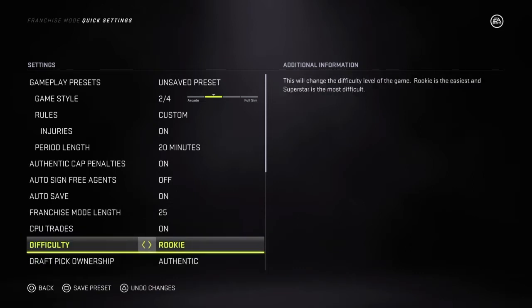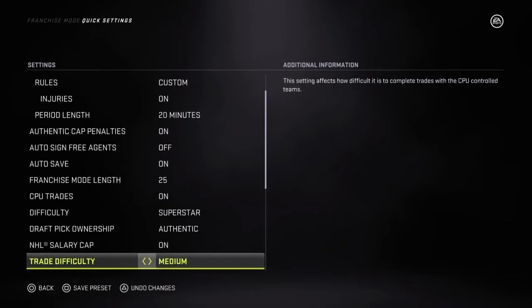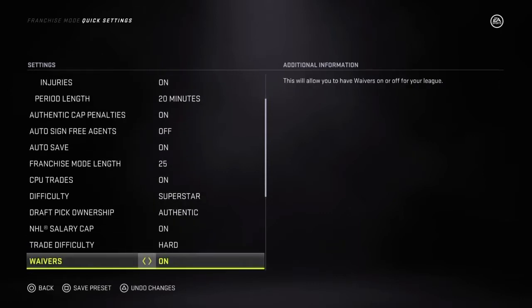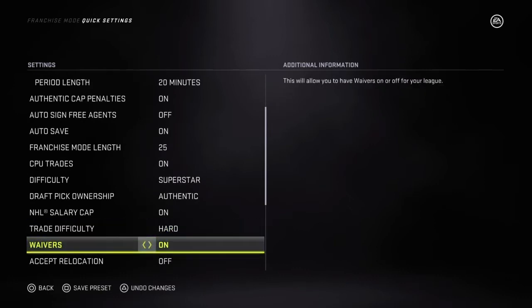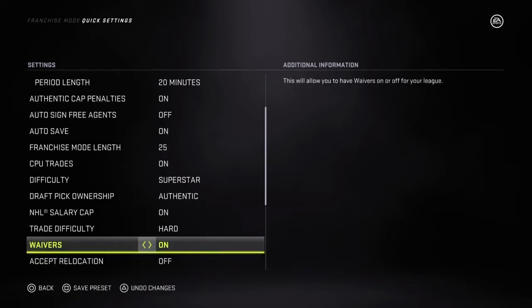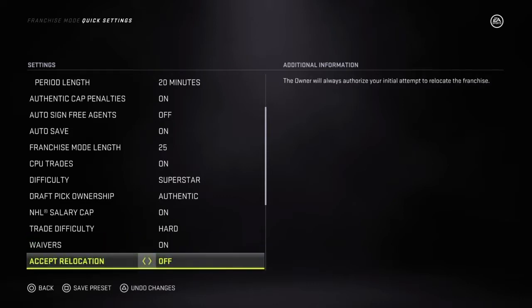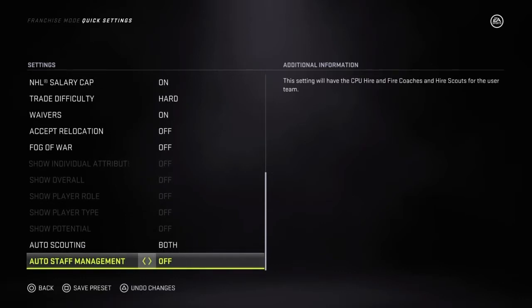CPU trades on. Superstar difficulty. I really don't find the trade difficulty makes much of a difference. Owner mode, player morale is off, and Fog of War is off. Waivers on, Fog of War off.